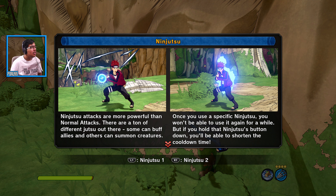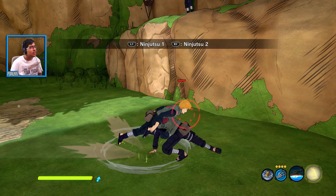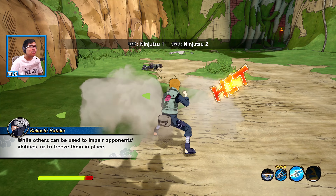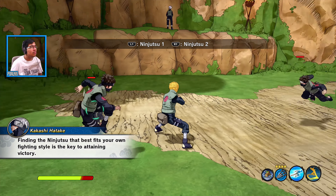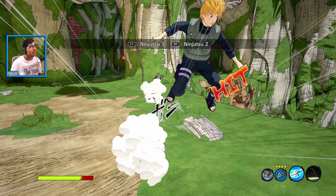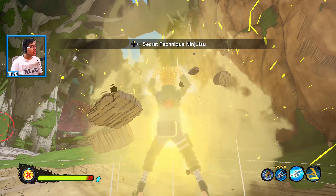Ninjutsu is activated by channeling chakra — the effects of each jutsu vary widely. Some are made for dealing damage, others can endure or freeze opponents. Finding the ninjutsu that best fits your fighting style is key to victory. There are also secret techniques, which require a large amount of chakra but are much stronger than normal ninjutsu.